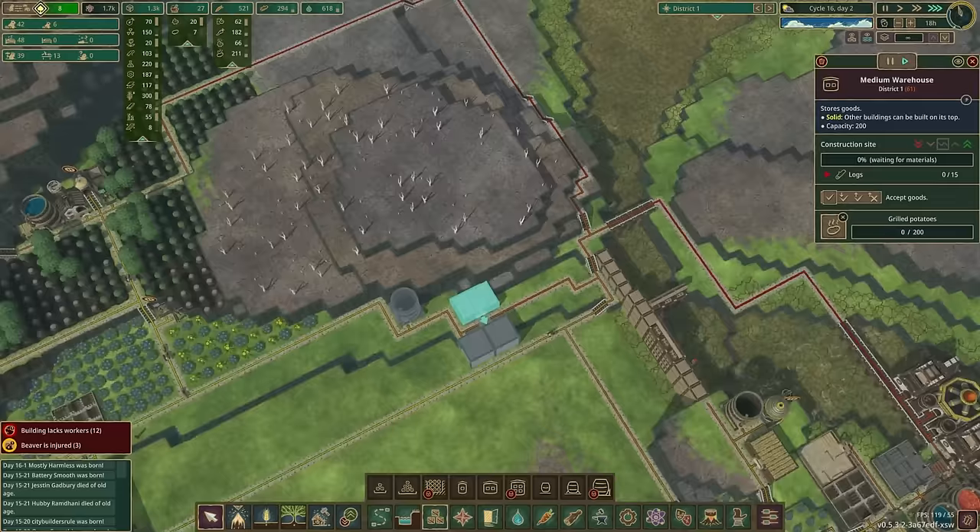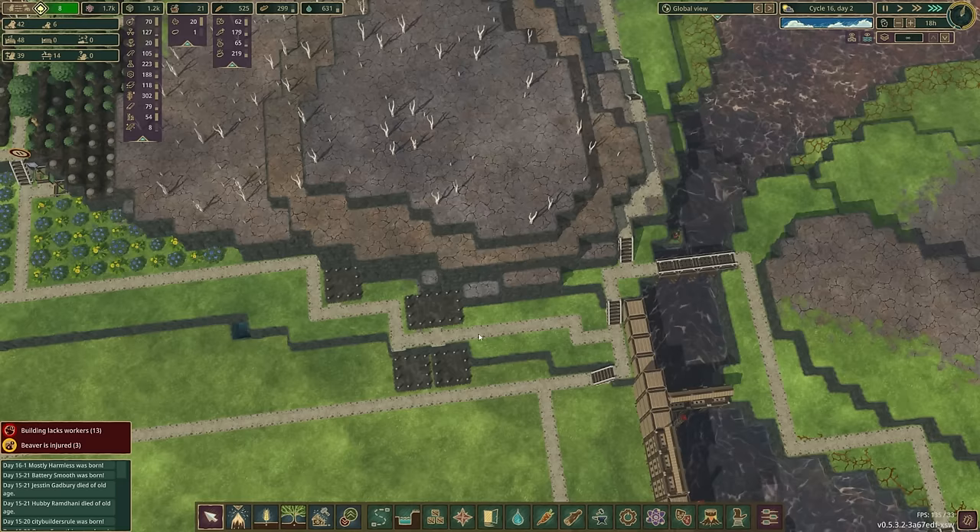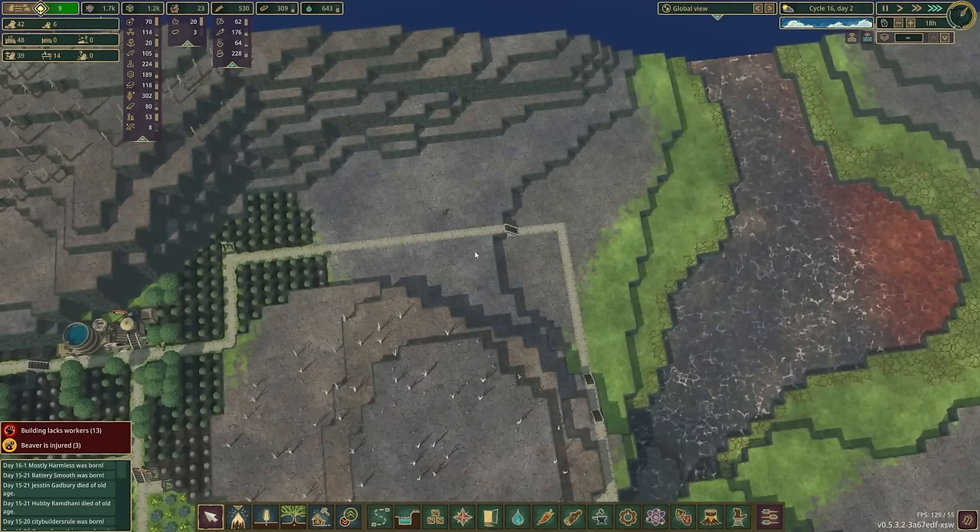We'll just have this line up like so, leave some space on both sides for no real reason. That's going to give us enough space right here to put in a medium tank — actually, that's going to fit really nicely right there. Set that for water storage. Then we can have some food storage as well, right here across the way. I think the best food right now is probably going to be grilled potatoes.